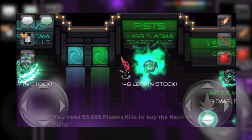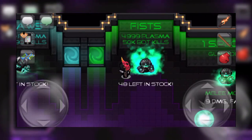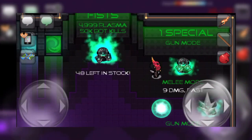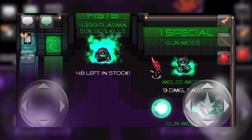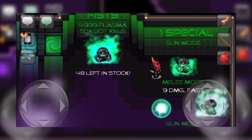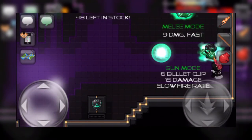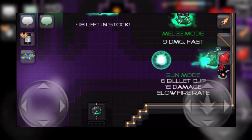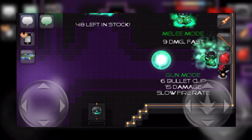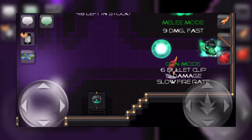First off, the cheapest of the two are the Plasma Fists. These cost 4,999 plasma coins as well as requiring 50,000 plasma kills to purchase. This is the first time that we have seen plasma kills as a requirement for these limited tradable items, which definitely changes how hard they will be to purchase. This weapon has two modes. The first is a melee mode that deals 9 damage and is fast, pretty standard for a medium to high tier plasma item. The second mode is a gun mode, which fires a large projectile extremely slowly, dealing 15 damage each. This also has a clip size of 6. This weapon actually seems relatively strong. Sadly, I haven't gotten to see it in action as only two people have purchased it so far, but it does seem pretty formidable. The Plasma Fists have a purchase limit of 50, which should sell out pretty quickly as 50,000 plasma kills isn't an insane grind, but definitely does take some time and commitment.